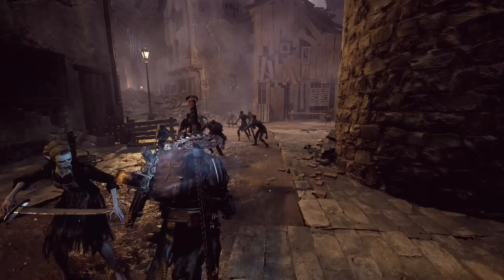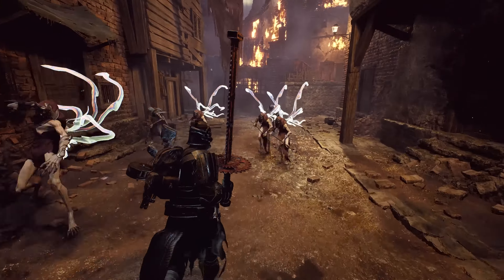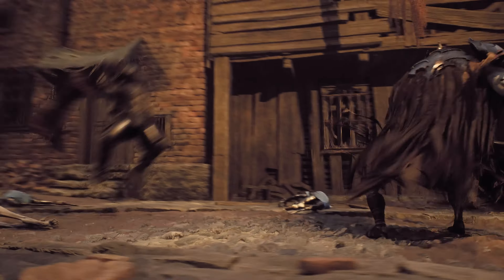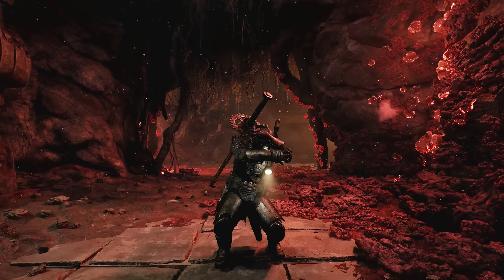With Juggernaut, they take drastically reduced damage, easily brush off impacts, and gain a buff to movement speed, melee speed, and melee damage. Don't you know who I am? Their third skill, Rampage, creates an all-out killing machine.